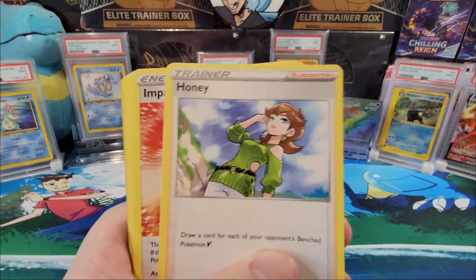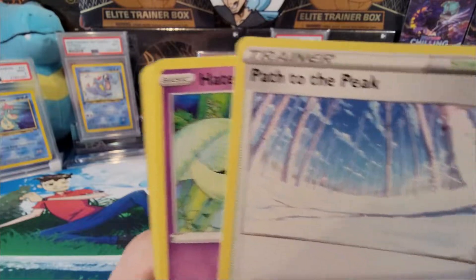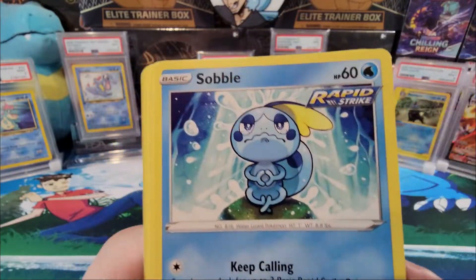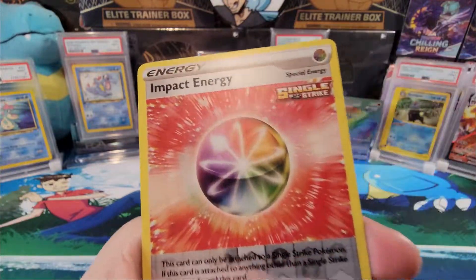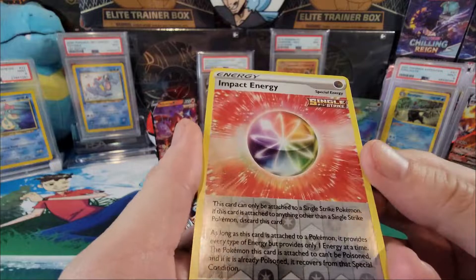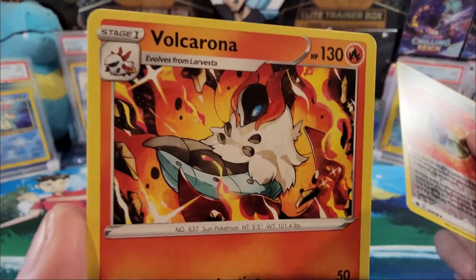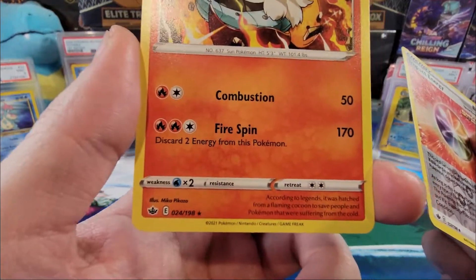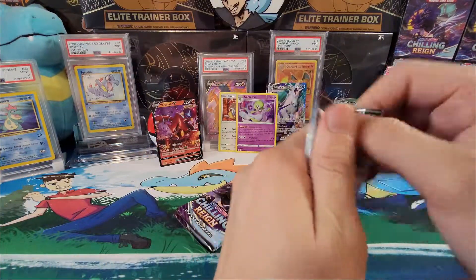Psychic energy, Honey. Impact energy, Path to the Peak, Hattena, Sableye, Bounsweet, Furfrou, Ducklett — reverse hollow — Impact energy. This thing always blows my mind, it looks so crazy. And an Alolan Vulpix V, number 24 out of 188. Three more packs, let's get to it!